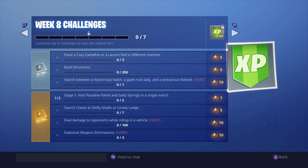The next challenge is search chests at Shifty Shafts or Lonely Lodge — all you got to do is land there and search chests. The second to last one is deal damage to opponents while riding a vehicle, which is kind of hard. You got to hit people with like an airplane or a quad crasher. Honestly I feel the airplanes are the easiest because you can just dive bomb on top of people — I hit them all the time, so it depends what type of player you are.